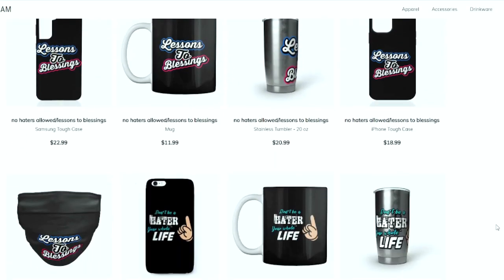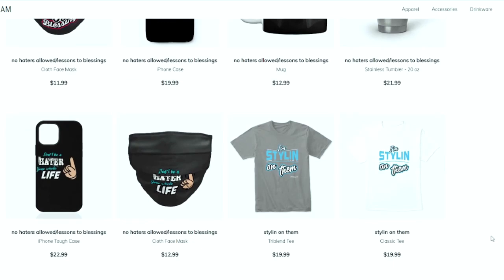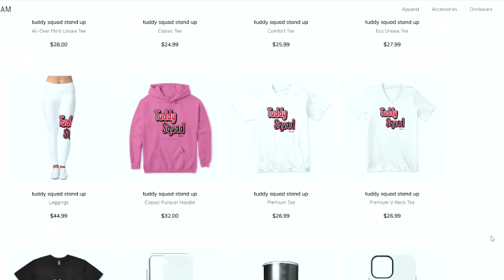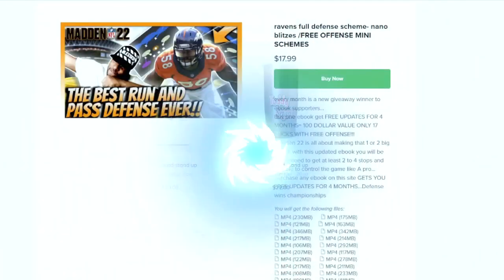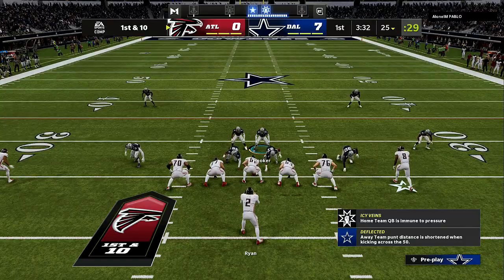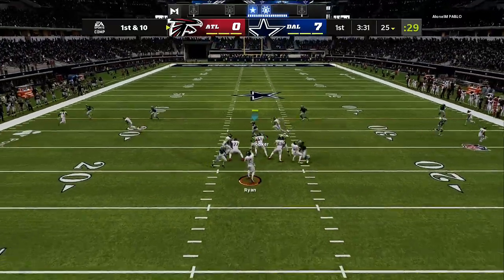This is your one-stop shop for all Madden needs — whether you're looking for some fly merchandise, ebooks, or a Patreon membership, or you just want to become part of the Tutty Squad. I appreciate all the love and support. Everything is in the link in the description. Let's get it.